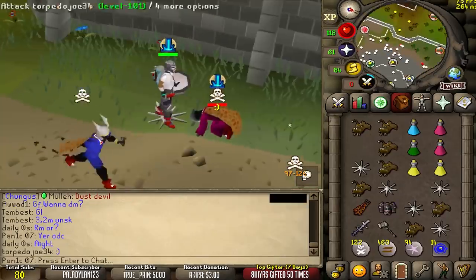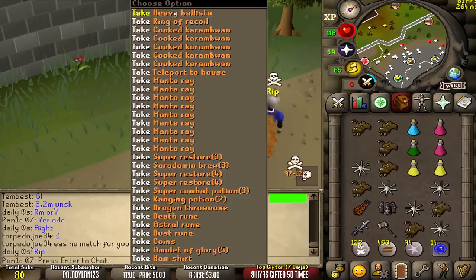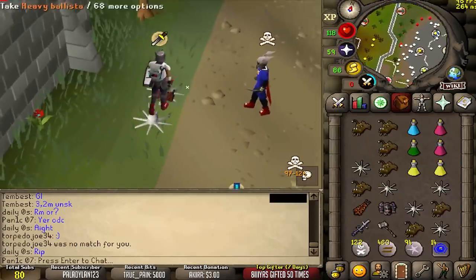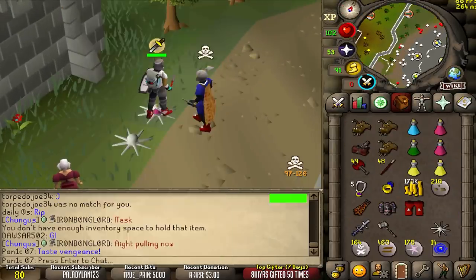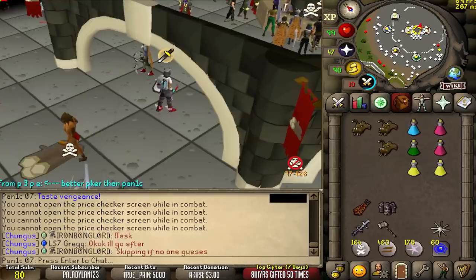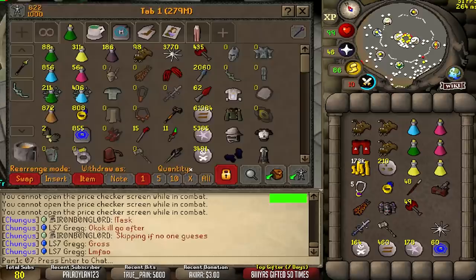I see what he was doing — he was trying to anti-rush but we killed him before he could. Master runes, dust runes, and that's pretty much it. We got just over a mil from that guy — unexpected.